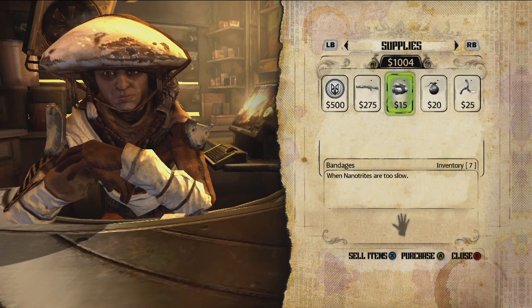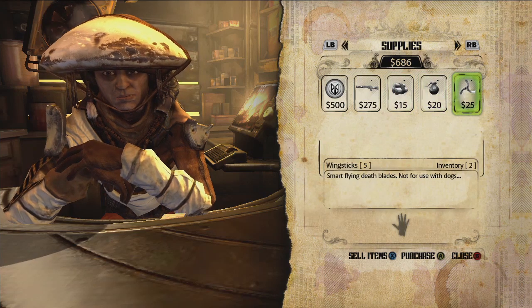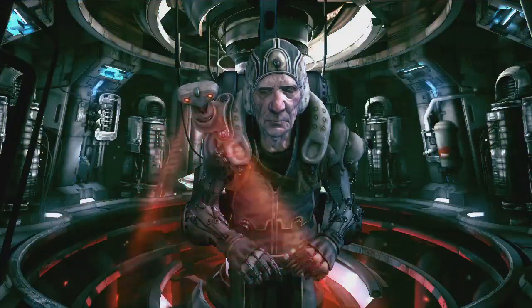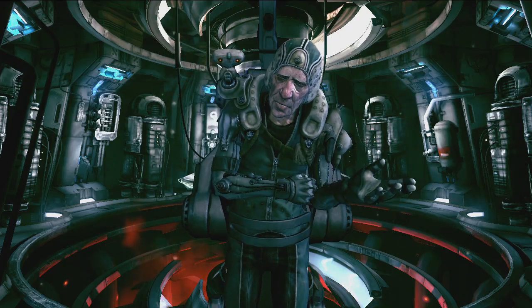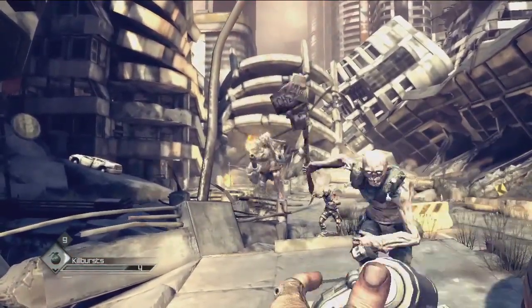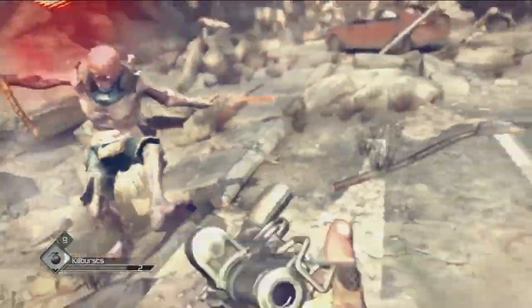Instead, upgrades, new kit, and abilities are earned more intuitively — either by buying them, which is where side missions help as the quickest way to earn cash, or by being awarded them for completing missions. For example, to get the upgrade for our nano defibrillation system, which speeds up recovery when injured, we had to travel to the desolate dead city and find the hospital — past hundreds of killer mutants.